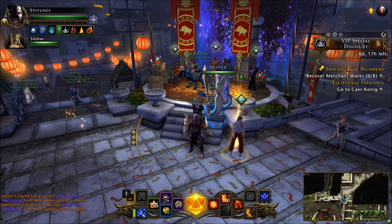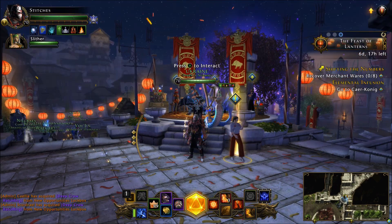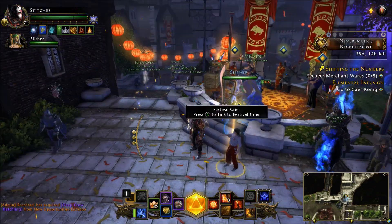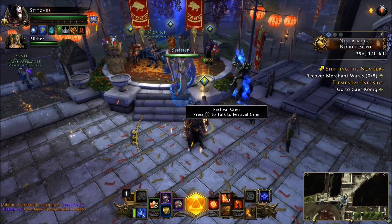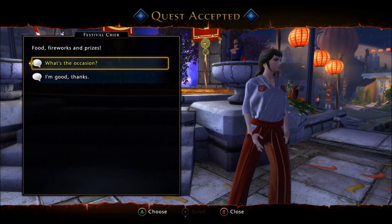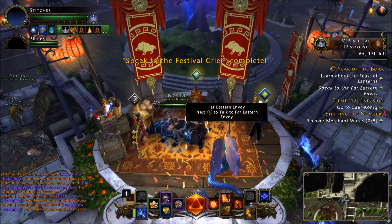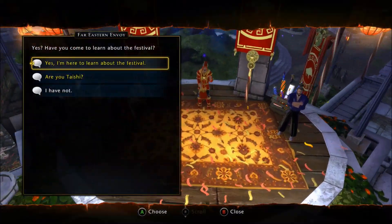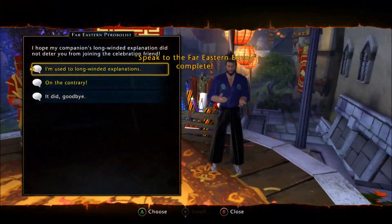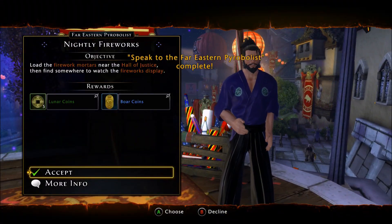This event overall is very lackluster but very quick to do. We are in Protector's Enclave, which has a Chinese New Year's theme going on, and you're going to go to the normal event NPC area. Simply talk to the Festival Crier, which will start your tutorial down the event path. You'll talk to these people very quickly to learn about the festival, and then they will give you the initial quests.